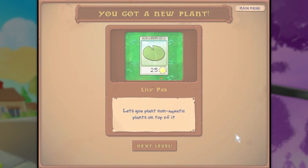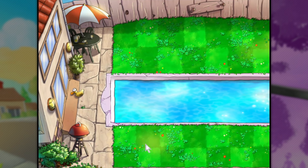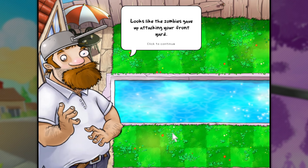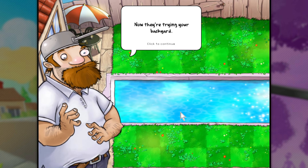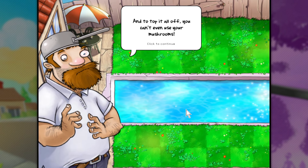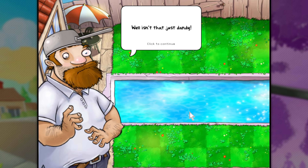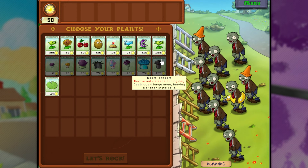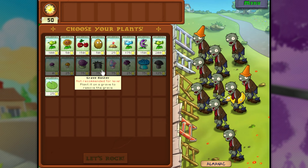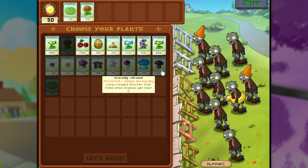And now we unlock a very interesting plant. We get the lily pad - lets you plant non-aquatic plants on top of it. What does that mean? It means we're going to the backyard. I accidentally spoiled this earlier. Looks like the zombies gave up on your front yard - now they're trying your backyard. And to top it off, you can't even use your mushrooms because they fall asleep during the day. Well, isn't that just dandy? Our mushrooms are now no longer usable, and that includes Doom Shroom. Oh, it even tells you - this entire row counts as a mushroom? Interesting.